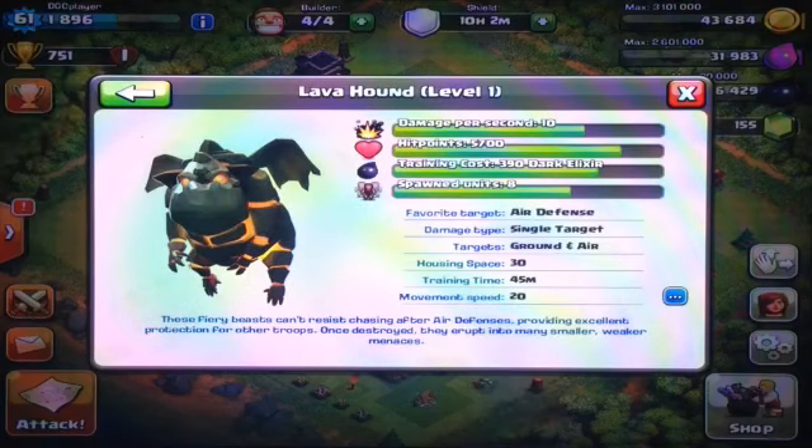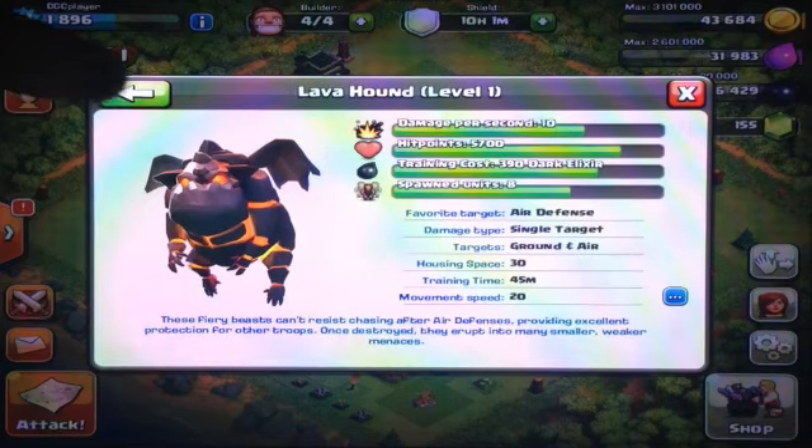It does a lot of hit points — 5,700 hit points. The training cost at level 1 is 390 dark elixir, and that's really a lot. It takes 45 minutes to train, has a movement speed of 20, and all that stuff.